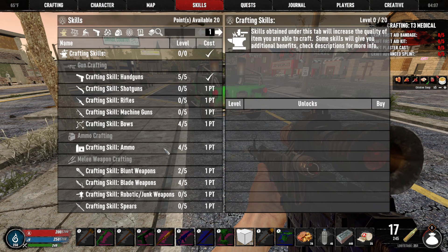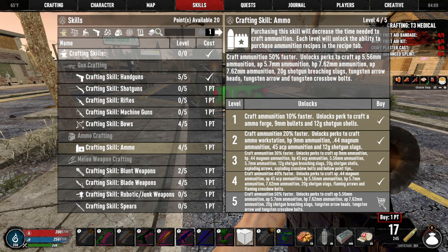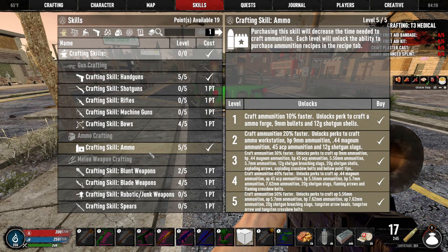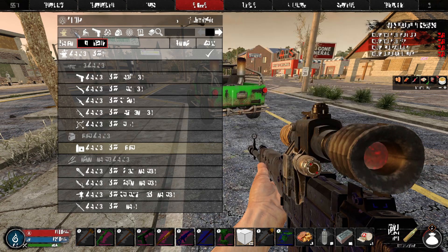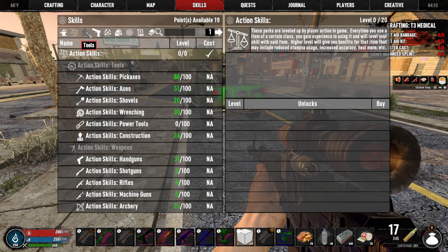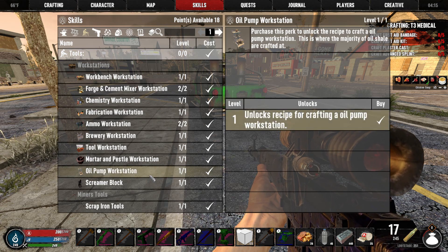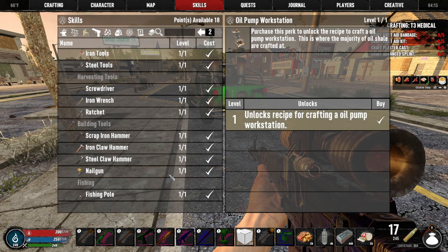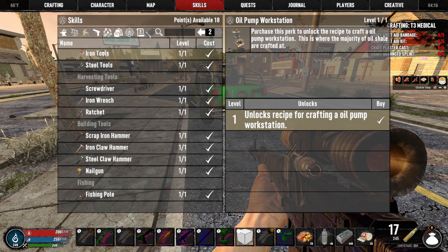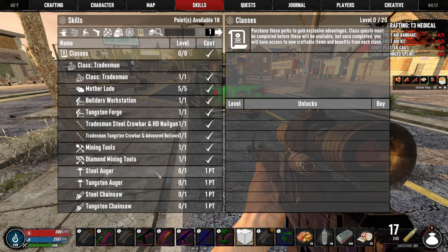Let's go ahead and spend some skill points because we've got a lot of them. We'll dump a skill point into action skills — can't do anything with that. I see a zombie over here. Oil pump workstation — sure, we'll burn a point on that. I mean, I don't really know what all we have left to put points in.